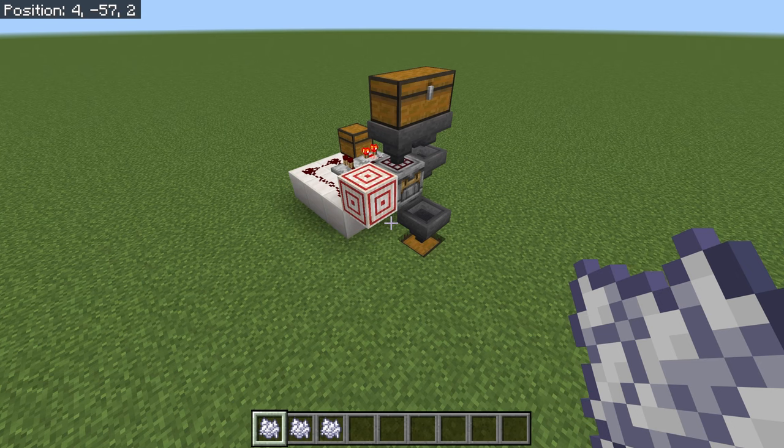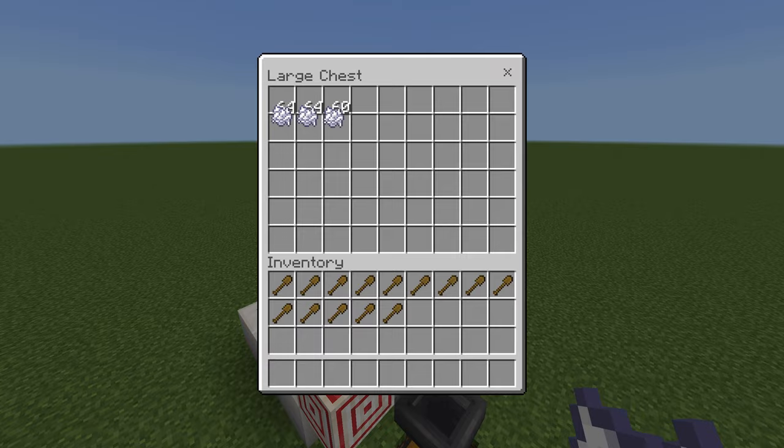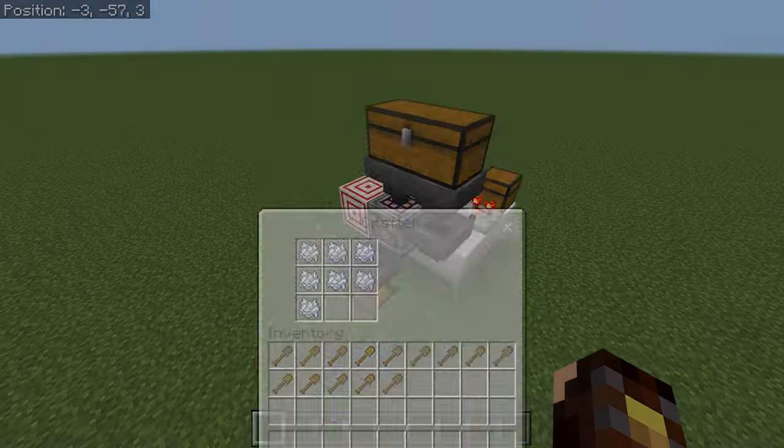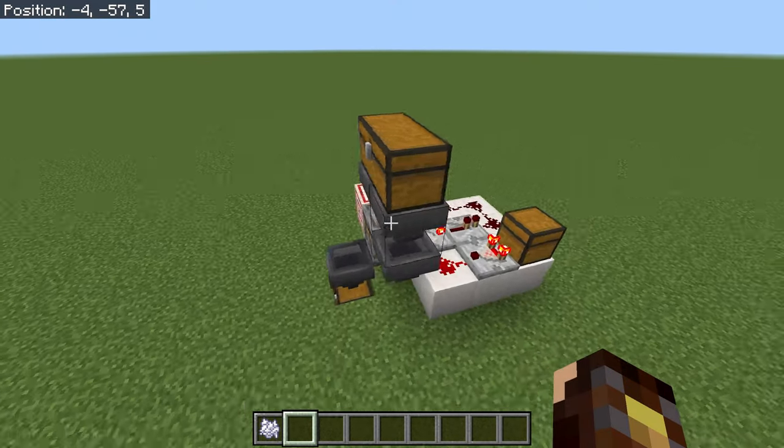Let's build this simple autocrafter compact art for Minecraft Bedrock Edition 1.21. Let's see it in action — put everything down here, it fills quickly, shoots out the blocks into the chest, and when it's finished it just shuts off.